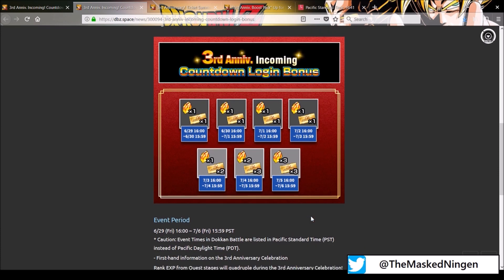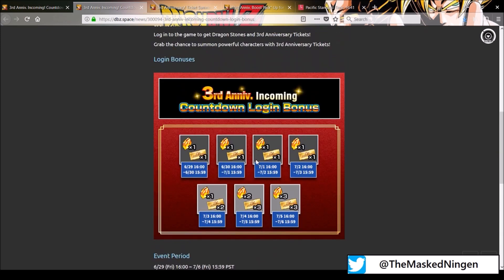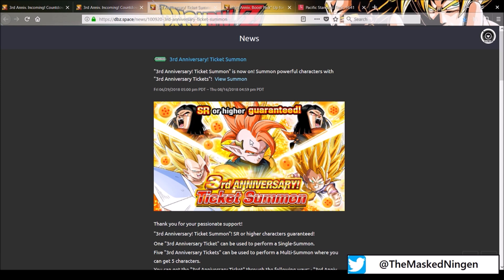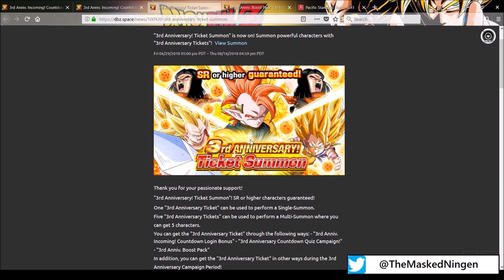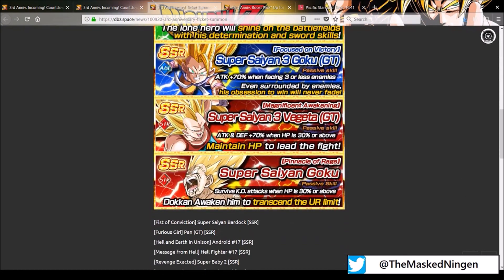We get quite a few tickets leading up to the banner, and there are going to be daily missions throughout the third anniversary to enable us to get more of those tickets, as well as a login bonus throughout the actual third anniversary itself. So it seems like they're just giving away a few extra ones before the third year actually begins, which is pretty decent. This is going to be the banner — it's SR or higher guaranteed, which is not great. I'm sure there will be someone out there who will pull pretty much all SRs from this banner, but not including the Pilaf Trove ones, all of these are free.